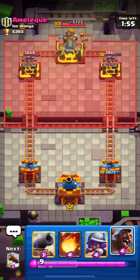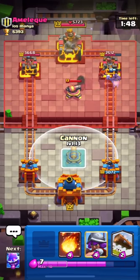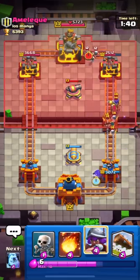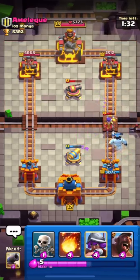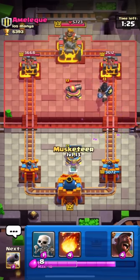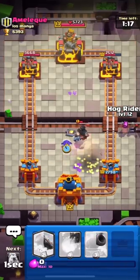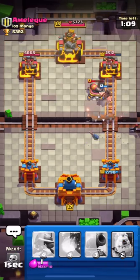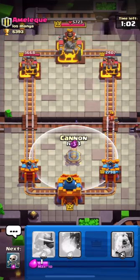He dropped his valkyrie from the back but I'll go with my hog on that same side since I just got some damage there. He was late on his cannon placement. I put down my electro spirit and used my log to push the witch back. He also used his dark prince — level 13 — so I'll put down the musketeer. He has a level 14 fireball which can take out my musketeer in one shot, and he's getting positive elixir trade from that fireball while also hitting my tower.